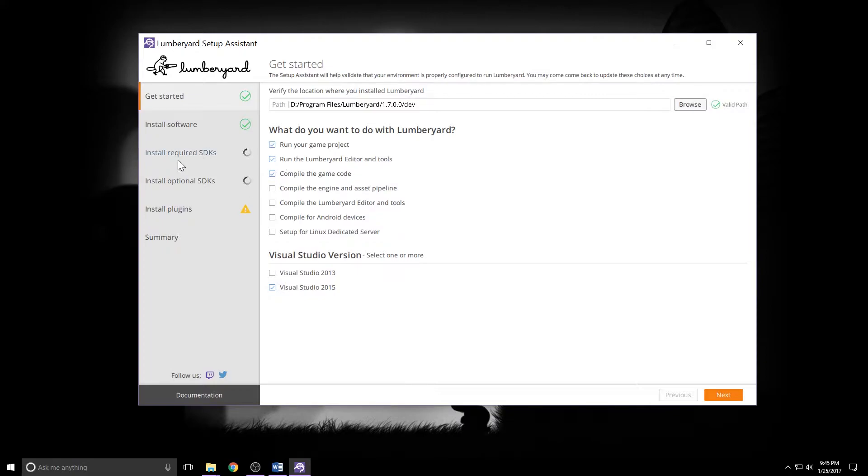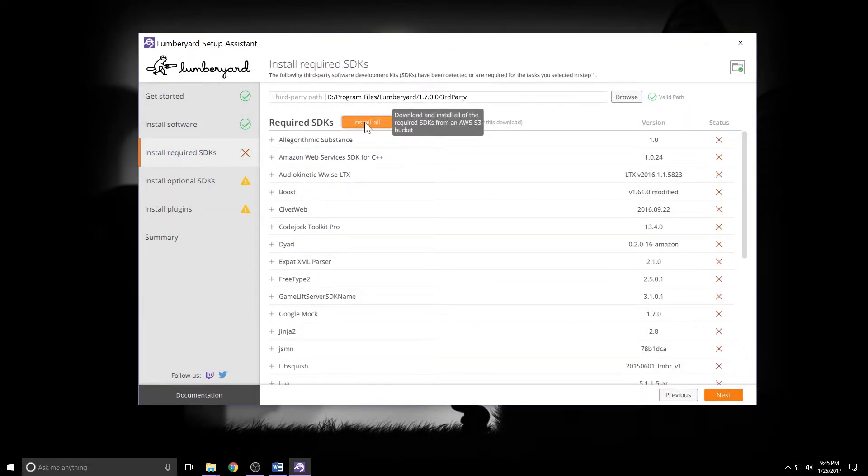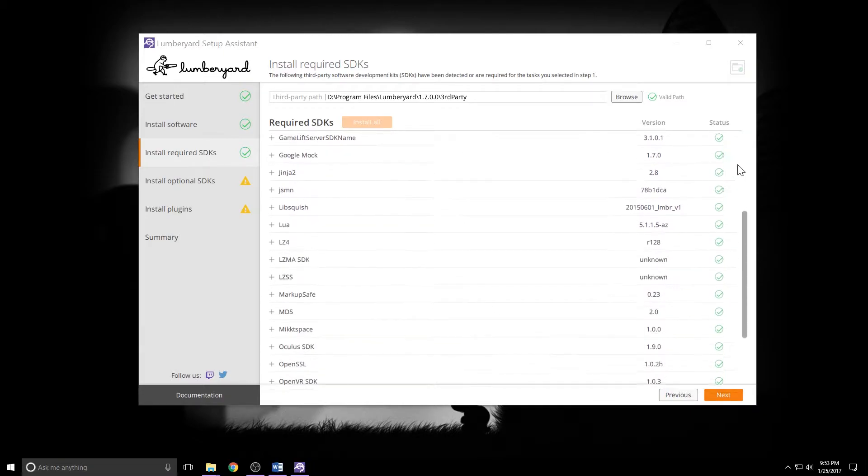After I clicked compile the game code, now I see these show up. So I'm going to jump to the install required SDKs section and click install all. When you do that, you'll see the status changes to downloading and they're going to start. When this was first released, minutes after it was released, there was apparently a problem with either the CloudFront servers they were using or the backend S3 storage, but most of the required SDKs were bombing. I'll give a massive shout out to Binky on the Lumberyard forums because he was super responsive and had zips of all the files we needed. Amazon has assured us it's now fixed, and sure enough everything looks good. I've got green checks all around.